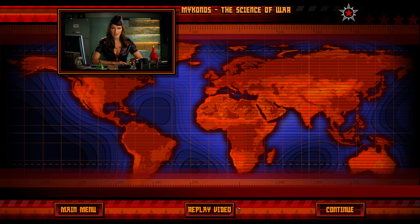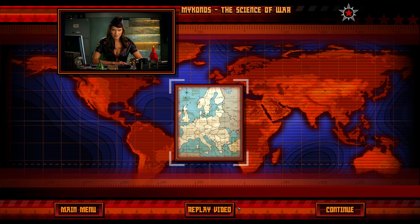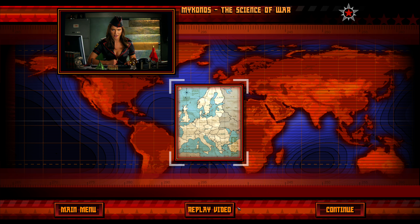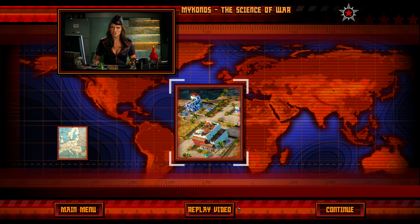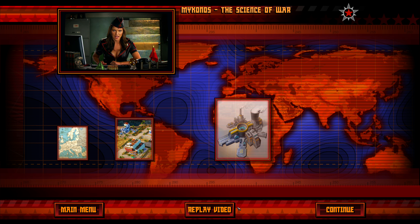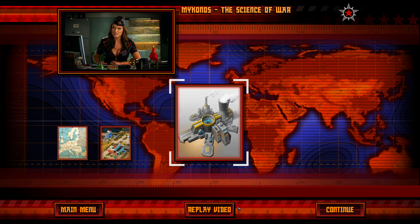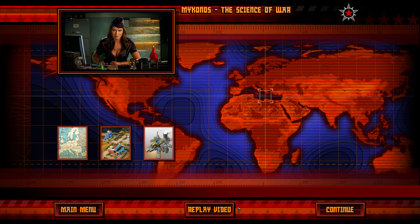Commander, I'm not sure what's happening — there has been no word on the fate of the Premier. But as loyal soldiers of the USSR we must stay strong and fight on. We have been victorious against the Allies thus far, but this new technology is of great concern. The Greek island of Mykonos is where the Allies are researching this new technology. I do not pretend to understand the science behind it, but we must not let our enemies have it.